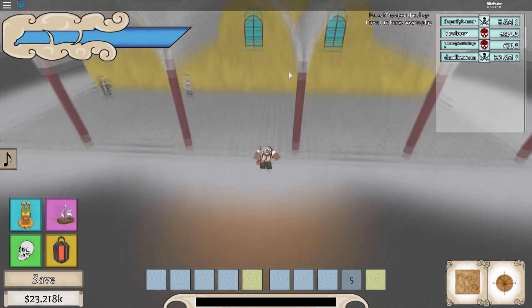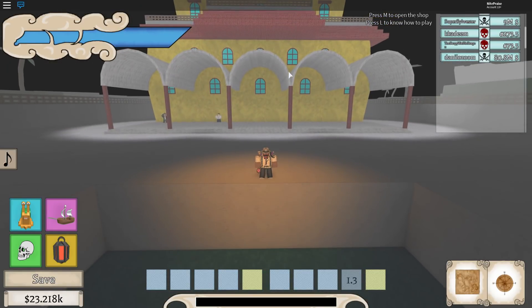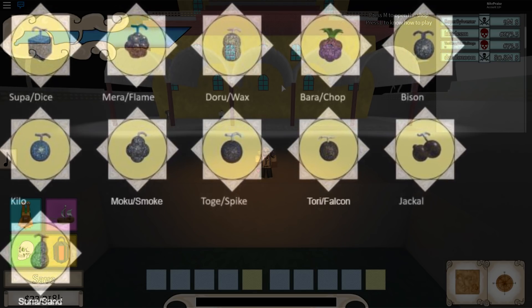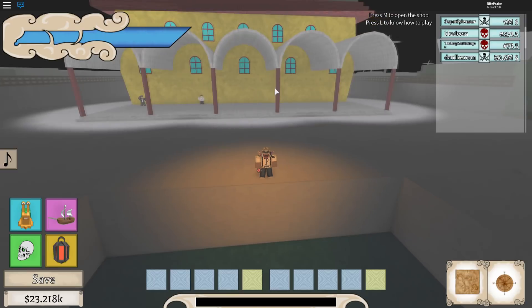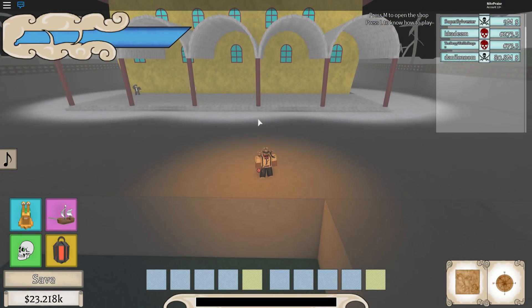Since a lot of people have been asking me how to identify a dull fruit, I'm gonna put it in the middle of the screen right here — what the dull fruit looks like. It's gonna show everything that's currently in the game. I'll also add a link in the description below where you can see what the dull fruit looks like, so if you happen to find one and you're not sure if you should eat it or not.